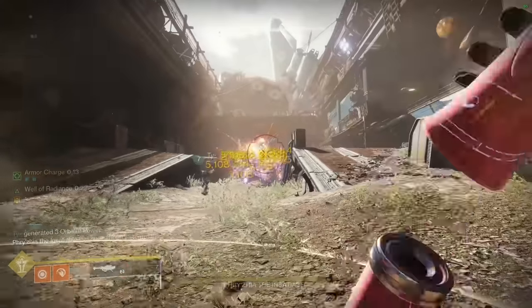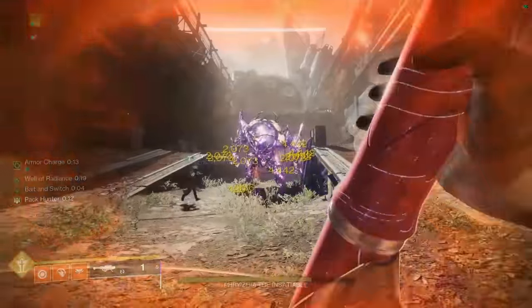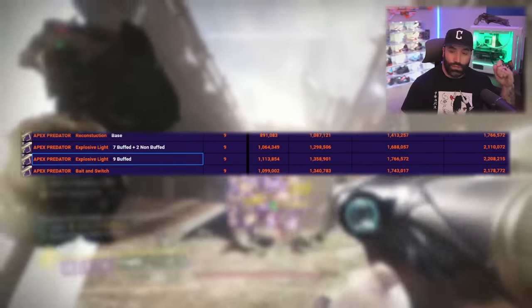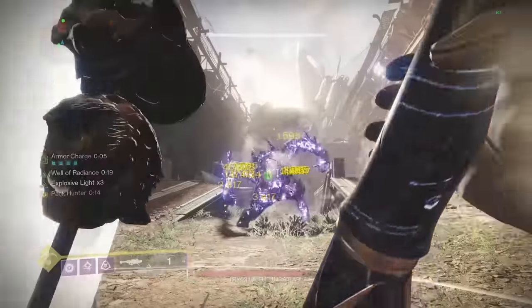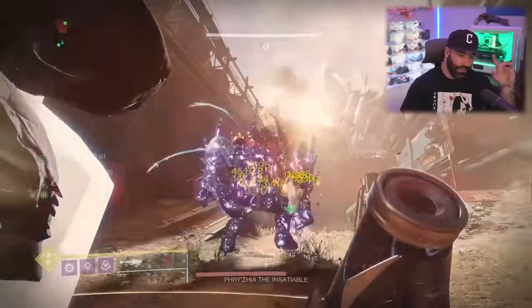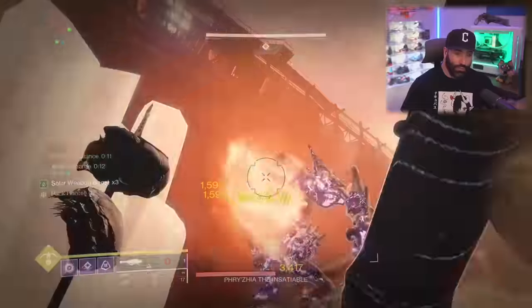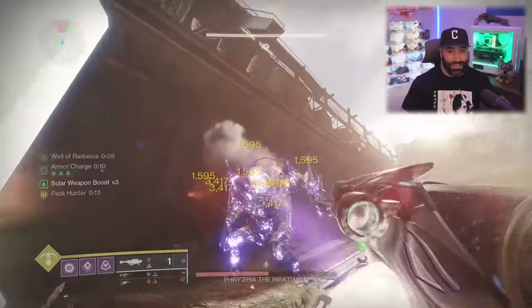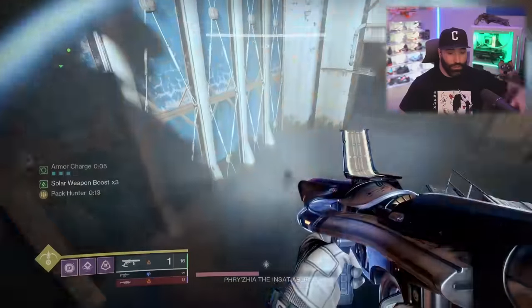Apex Predator with bait and switch — remember, you only have nine rockets and you have to shoot one to proc bait and switch, putting you around 2.1 million. If you use Explosive Light instead — which I think is really good — you're at 2.2 million, and all nine are buffed by the 25% Explosive Light bonus, so you don't waste a rocket. Apex Predator with Explosive Light, Reconstruction, and Impact Casing is going to be a fan favorite.